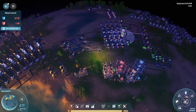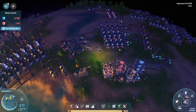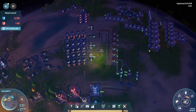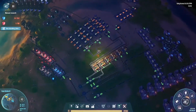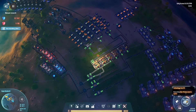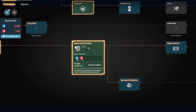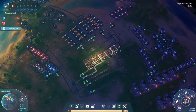Hey everybody, Jester here. Welcome back to our Simple Man playthrough of Dyson Sphere Program. When we concluded last time, we had a slight power problem. Now here we are at our science area — it's still flowing. We just finished the magnetic levitation technology to get the electromagnetic turbine, so we're definitely going to be working on those soon.